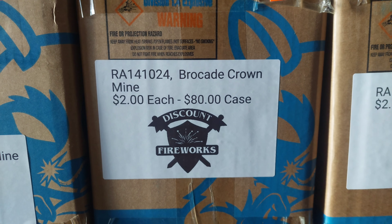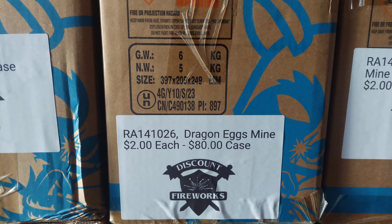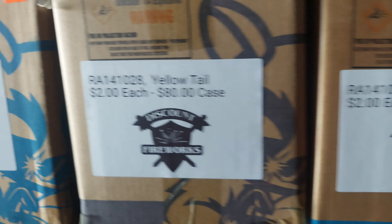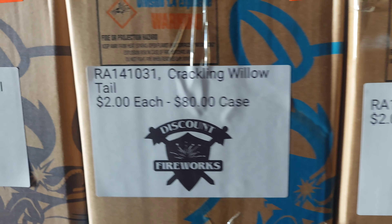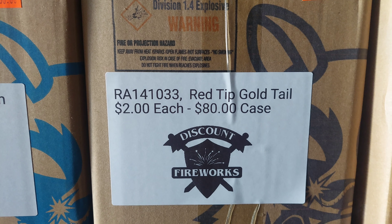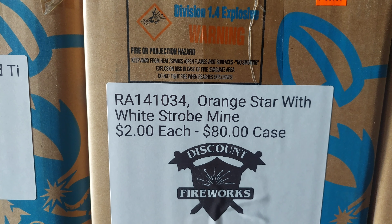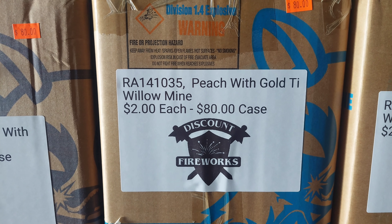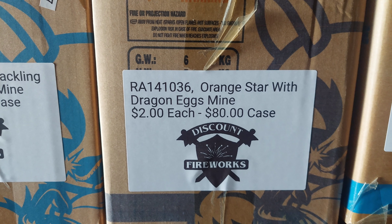24: Brocade Crown Mine. 26: Dragon Eggs Mine. 27: Green Tail. 28: Yellow Tail. 29: Silver Tail. 31: Crackling Willow Tail. 33: Red Tip Gold Tail. 34: Orange Star with White Strobe Mine. 35: Peach Gold with Titanium Willow Mine. 36: Orange Star with Dragon Eggs Mine.